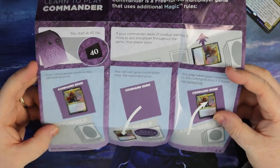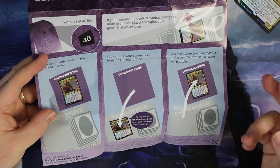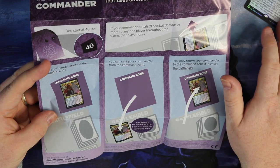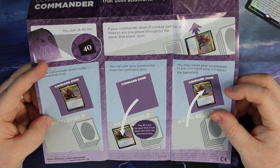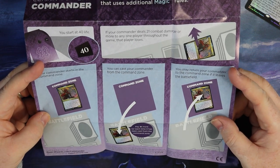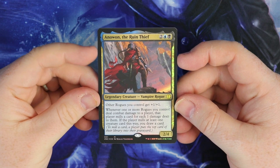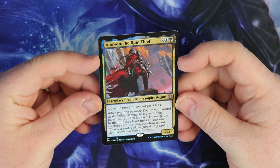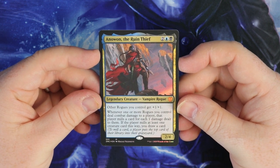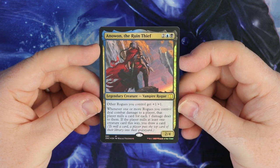It will start off in the command zone and move to the battlefield, and you get what's called commander tax. Every time it dies and goes back, you have to pay an additional two. So with our commander costing two - a black and a blue - for the first time, the second time it would cost that plus two, then an additional two each time it goes to the command zone and comes back. So let's have a look at our commander. It's Anowon the Ruin Thief, a Vampire Rogue. It's a nice foil, and it's a 2/4 for two mana - a black and a blue. So this will pump up our other Rogues - Rogues you control get plus one, one.